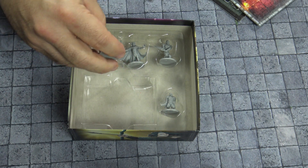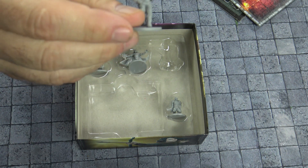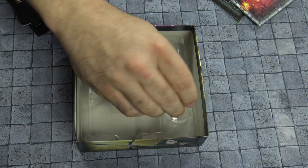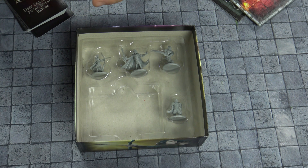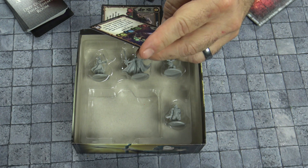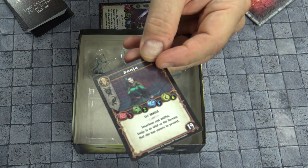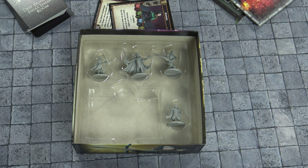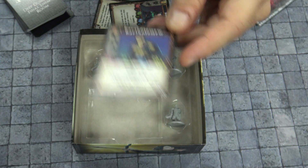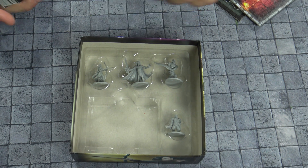We have an archer, another hero, and another different type of hero. This is an orc hero, believe it or not. And then I believe this is a dwarf. So these cards are represented here — as you can see, Palo. And then we have Kuldrake. And our other hero here, Sonia. Might help if I put my glasses on, right? And of course, Bartholomew, who is our dwarf.